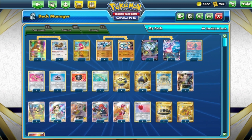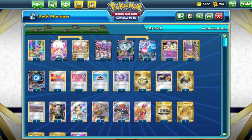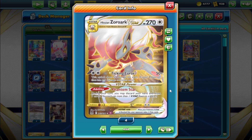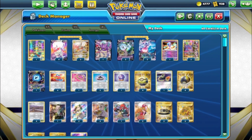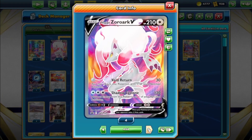Our third and final deck list is Zoroark V-Star with Hatterene. Zoroark V has Void Return: 30 damage and switch with a benched Pokemon. The V-Star has Taking Curse: 50 times the amount of damage counters on your Pokemon — up to 300 with six Pokemon damaged. With Double Turbo that's 280. Choice Belt adds more. And V-Star Power: discard your hand and draw seven. Pretty cool, helps you get in there.